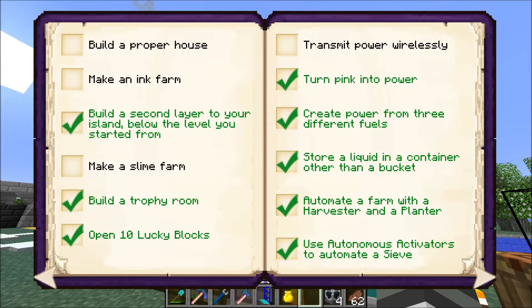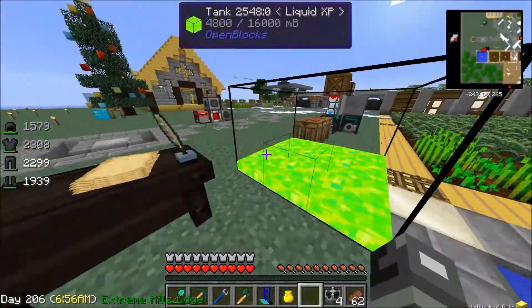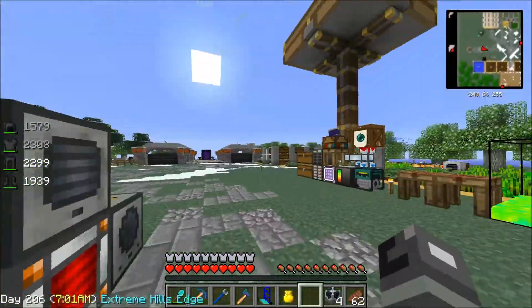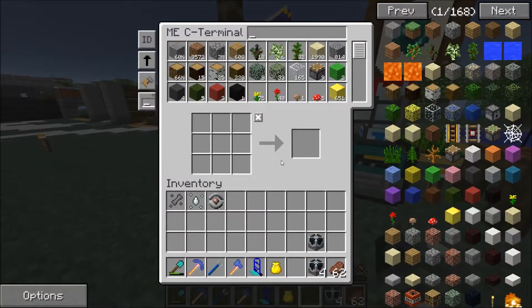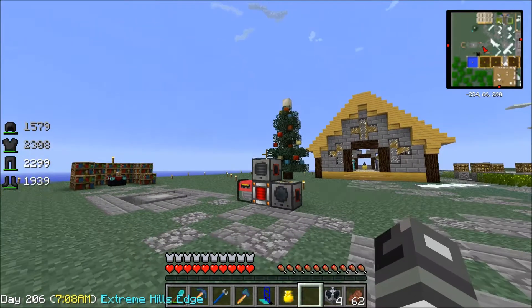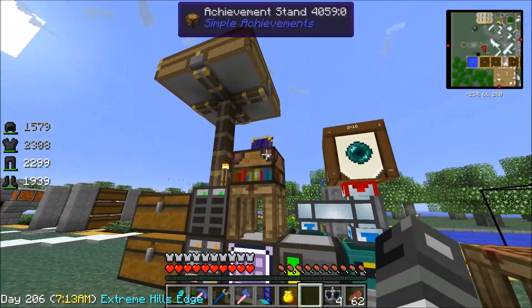An ink farm — this obviously didn't work, so I'm going to look up something else, because that's not working right there. I might just tear this whole thing out. Slime farm again, build a proper house — that does not count as a house, I will do it eventually. Not what I want to do today.